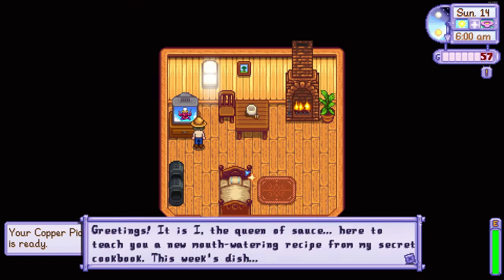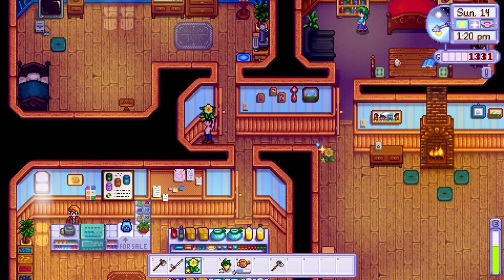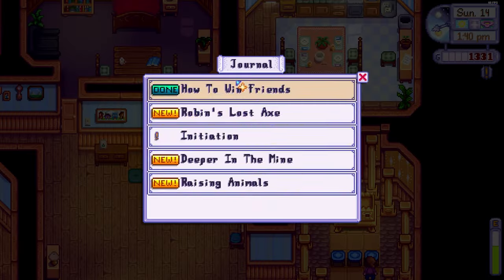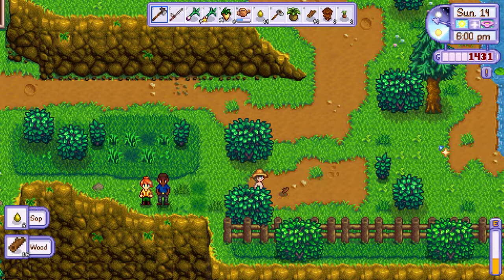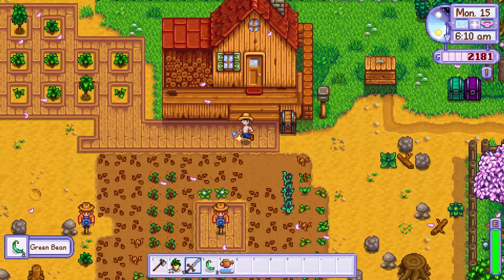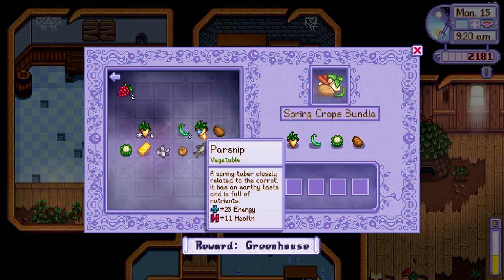On day 14, I visited Caroline and gave her the final daffodil. Once our friendship level hit 2 hearts, I made my way into her greenhouse — the door in the kitchen at Pierre's — and received the cutscene I'd been waiting for. I spent the rest of this day cutting trees. On day 15, I received the tea sapling recipe from Caroline and I donated as many items as I could to the community centre.